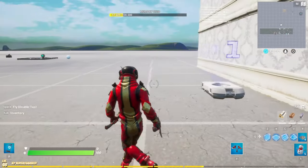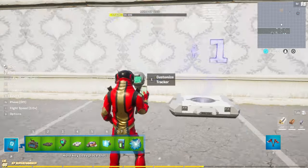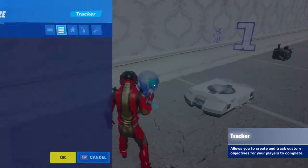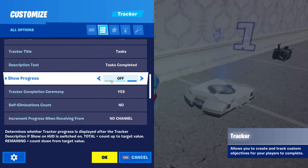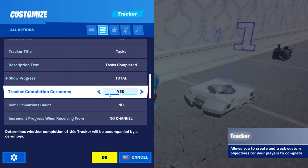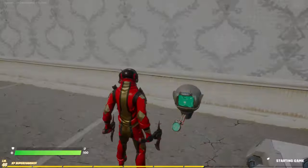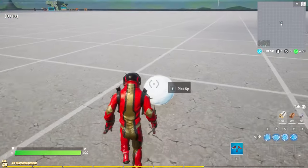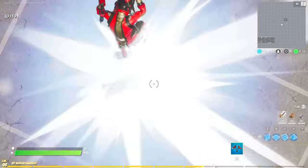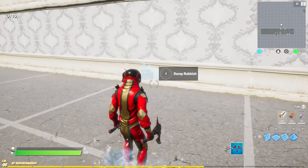So that's what we've got set up. Then we're going to grab the tracker and put all the related stuff nearby. This stuff you will need in this setup. So go to start chart — that there is going to show how many tasks you have completed. Then you want to go to increment progress when receiving from channel one. So that there is basically the first task setup. If we come over here and place this down, you can see at the top left it says 0 out of 10.